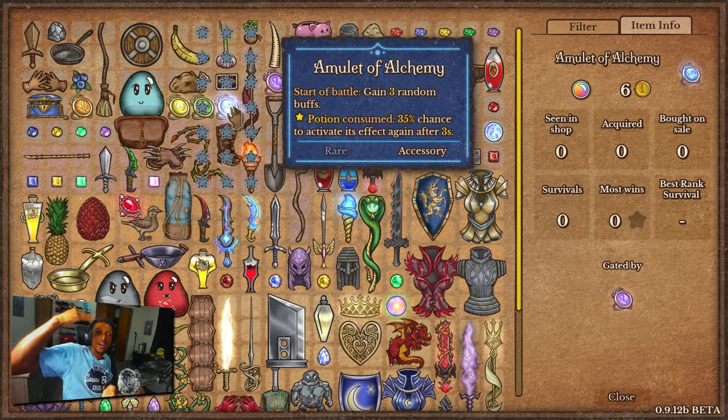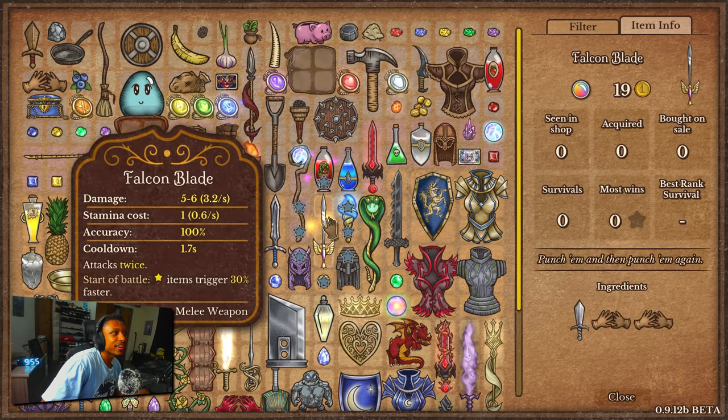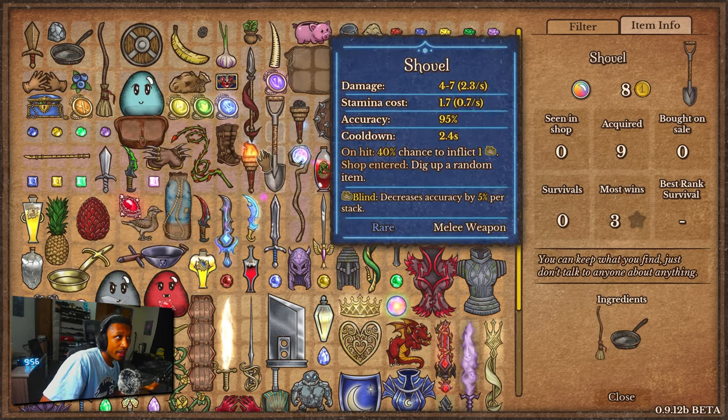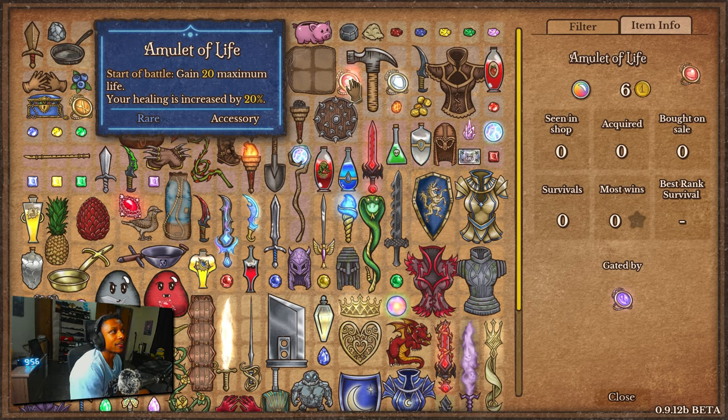The question is: if one potion procs, does the potion above it also get a 35% chance to proc again? Like does it just keep going? That'd be pretty dope, maybe a bit overpowered, but cool. Actually, looking at the description more carefully — it says after being consumed it also applies the effect of the potion without consuming it. So it doesn't actually consume the potion at the top, it just applies the effect. Since it says 'potion consumed,' it may not chain the way I described, but it's still really cool.